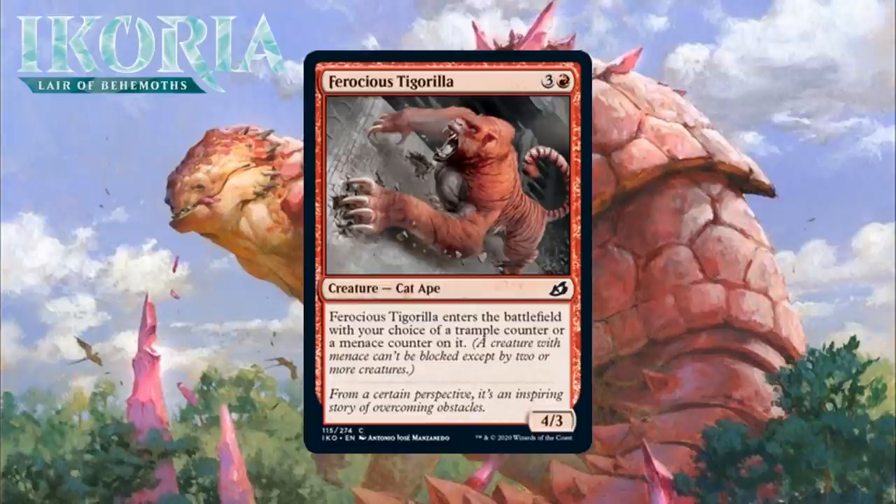Next up, it's Ferocious Tigerilla, which for 3 generic and a red is a 4/3 Cat Ape at common, and it enters the battlefield with your choice of a trample counter or a menace counter. I think this is the best of this cycle of creatures who come into play and let you choose between two different counters. A 4-mana 4/3 trampler is probably a C, and a 4-mana 4/3 menace is probably a C+, and you have the flexibility to choose whichever is best at the time you cast it. It can slide into either the red-green trample deck or the black-red menace deck, both of which will be able to take advantage of their respective keyword. I'm giving it a C+.